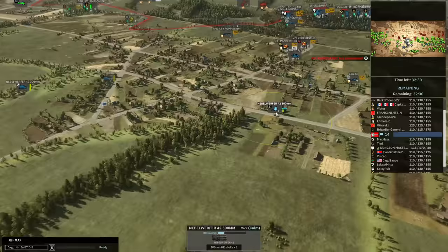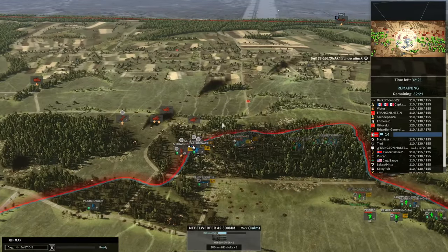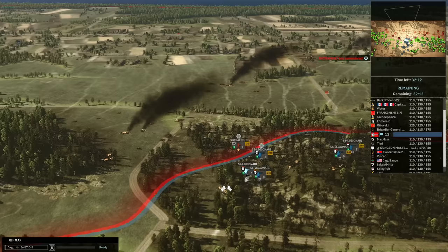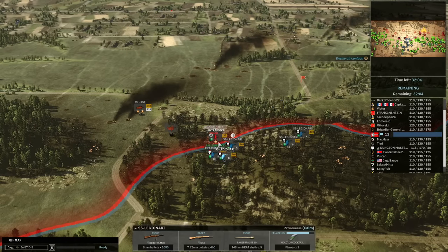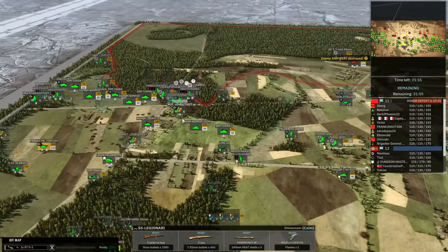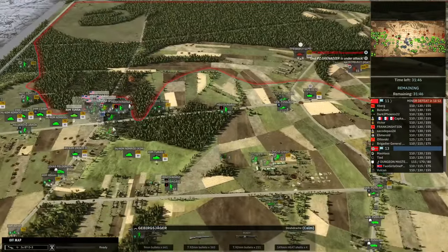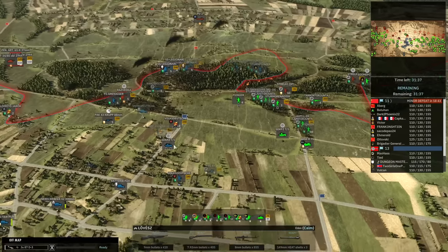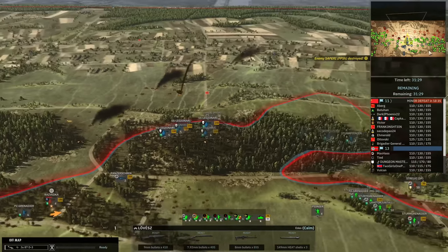We've got three Nebelwerfer 42s on the field now — the big chonky boys — and they seriously pack a punch. Apparently packing enough of a punch to make my opponent drop. The team is sitting at 13-11. Tannenberg 10v10s are crazy — the flags are so deep that it makes the map way more contested. We only have one flag being captured right now. I don't think it's necessarily a bad thing; it's just a different style of map and I actually quite enjoy it sometimes.